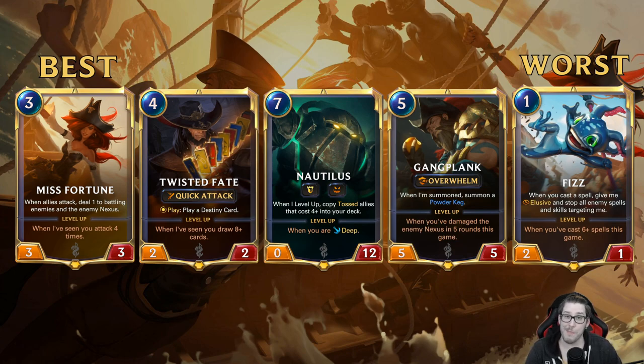Gangplank has a solid tier 2-ish spot but it's a very difficult deck to pilot and doing worse than sea monsters or the deep archetype. Then Fizz — it was really cute day one but it's instant regret. I think it might find a spot later once the meta defines more and people find different combo decks, but it doesn't feel good right now.